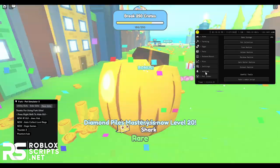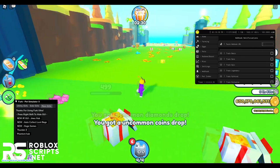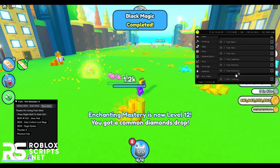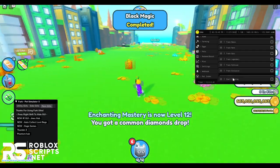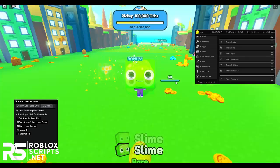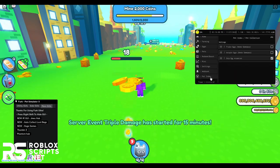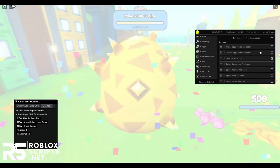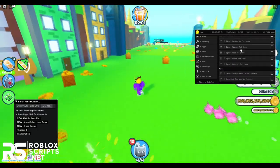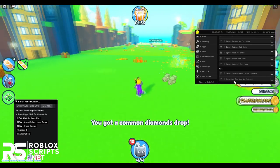Then you have the Webhook tab, which is used for your Discord server. Paste a webhook URL from your Discord server into this section, and it will track all of these events and send notifications to your Discord server. So you can go AFK on your phone and get notifications whenever you get something really OP. The last tab is Pet Index, where you can enable settings such as triple X, triple octuple X, ignore dark matter, rainbow gold, normal or mythical pets, delete index pets, and open pets that are not yet opened.